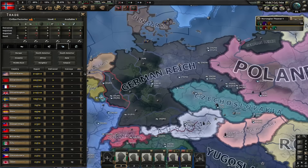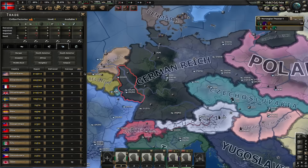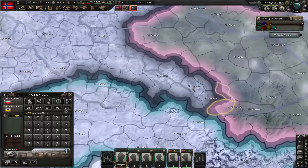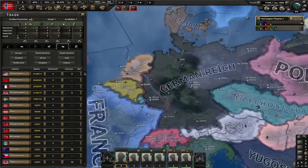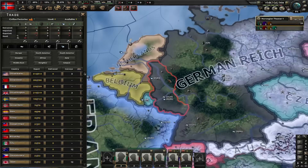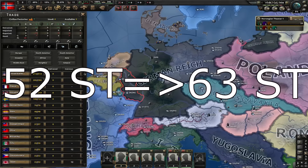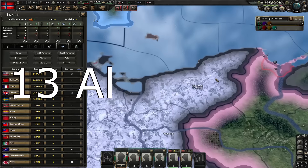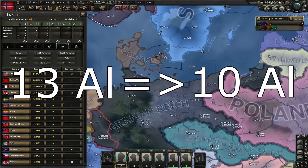German steel was also nerfed — in every single state that has steel, the amount has been reduced. That's notable because now Katowice has more steel than the rest of Silesia combined. The only exception was Rhineland, which actually got a small buff, going from around 52 steel to 63. Another place slightly nerfed was Hinterpommern with aluminum, going from 13 total aluminum down to 10.